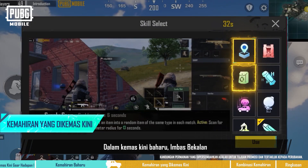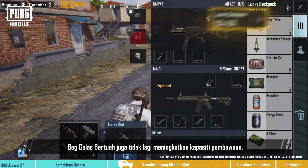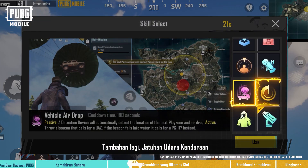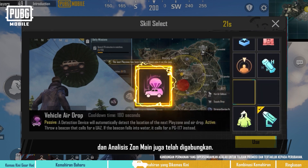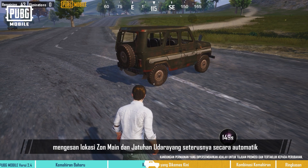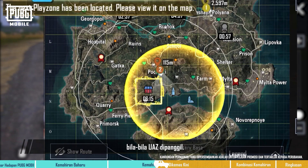In the new update, Supply Scan and Lucky Backpack will be combined into one. Lucky Backpack also no longer increases carrying capacity. Players can scan for nearby supplies and convert items. Furthermore, Vehicle Airdrop and Playzone Analysis have also been combined. The new updated Vehicle Airdrop skill now has the secondary passive ability to automatically detect the location of the next playzone and airdrop whenever calling for a UAZ.